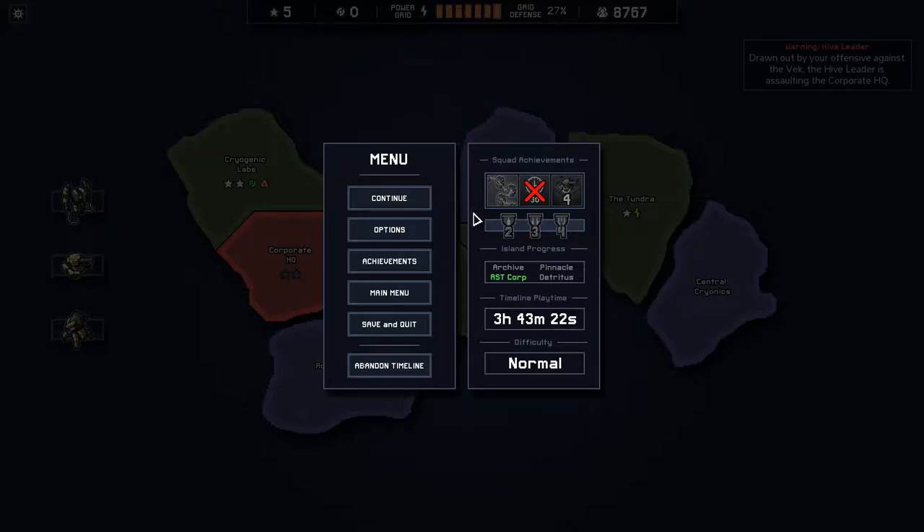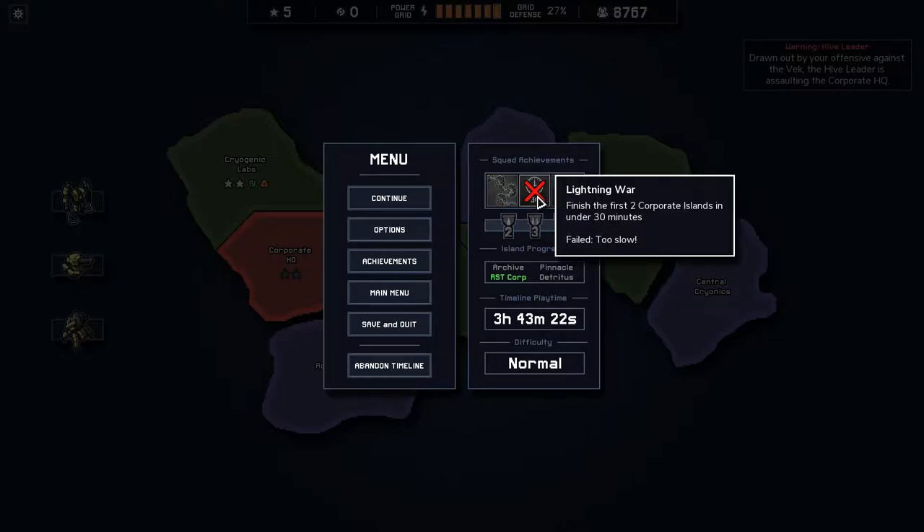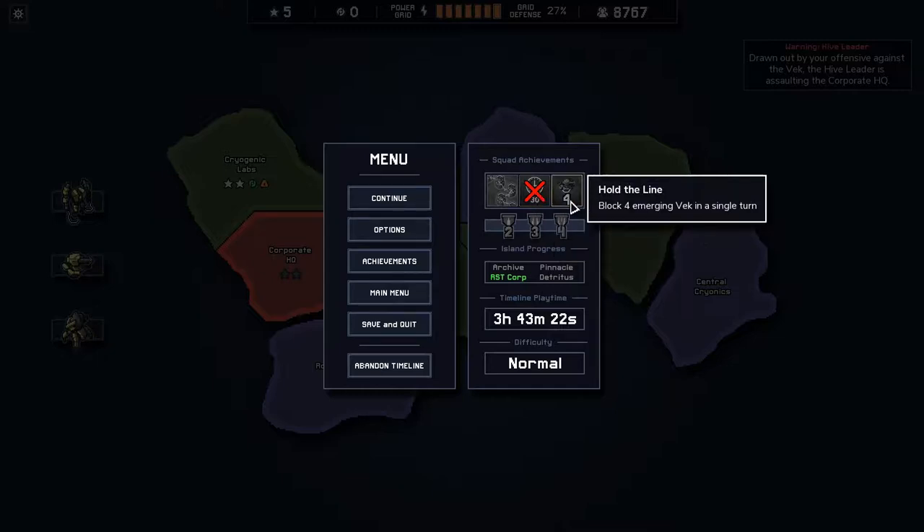This squad has three available achievements. Chain attack: have a chain whip attack chain through ten tiles — that needs lots of buildings and enemies bunched up, so it'll be situational. Finish the first two Corporate Islands in under 30 minutes — this is called the Blitzkrieg squad, so I can see why that achievement exists, but racing through the game doesn't seem like the way I want to play. Hold the line: block four emerging Vec in a single turn — that's something we potentially could do, will be situational.